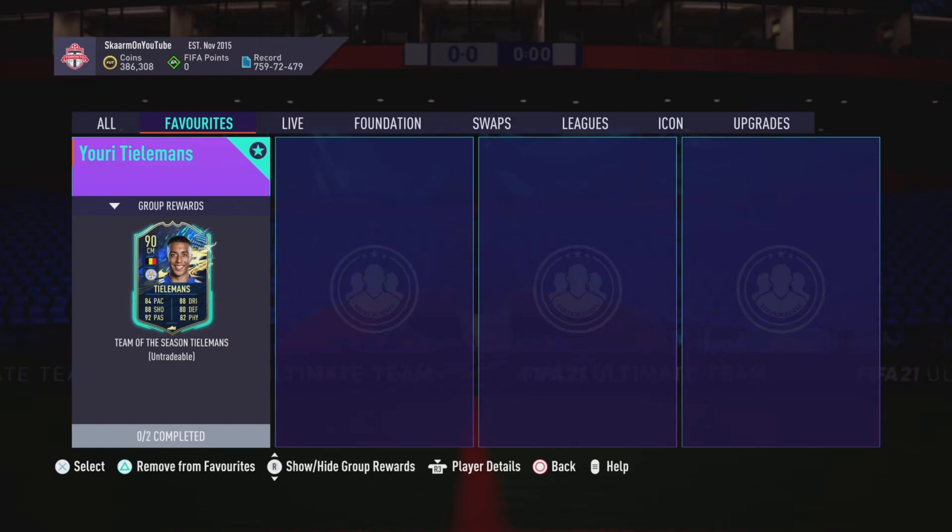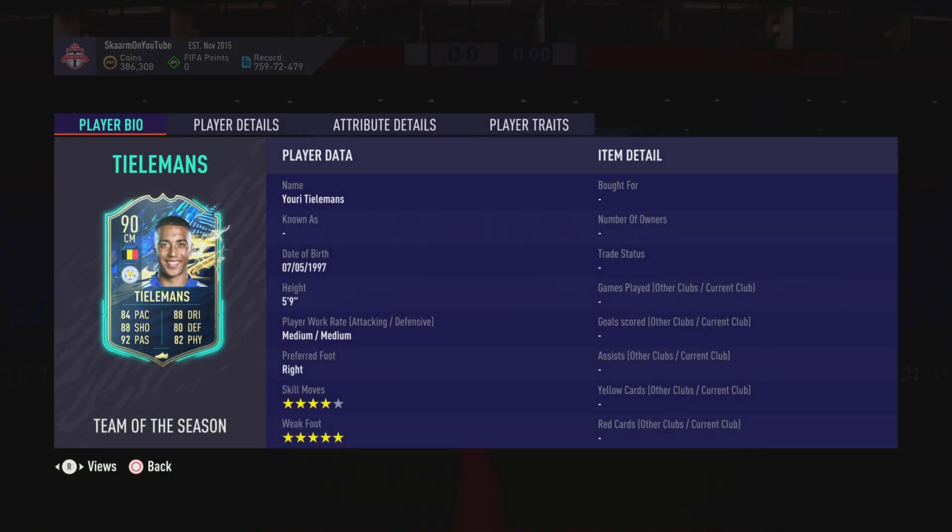What is up guys, it is Skarm, and for today's video I'm going to be completing the Team of the Season Telemann SBC. This is a 90-rated central midfielder card. He is 5 foot 9, medium-medium work rates, right footed, four-star skill moves, five-star weak foot — so far looking absolutely fantastic with that five-star weak foot.